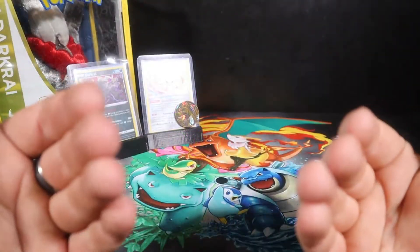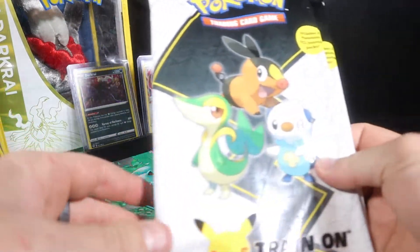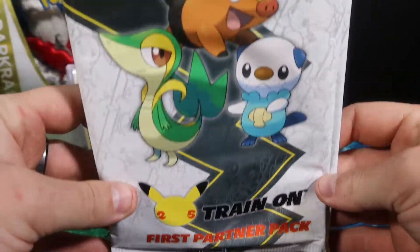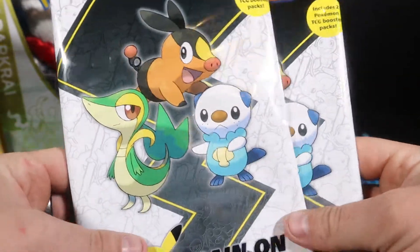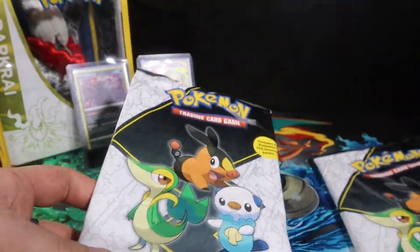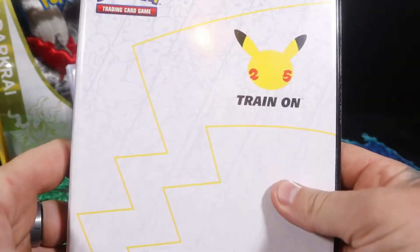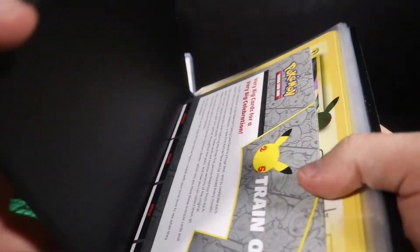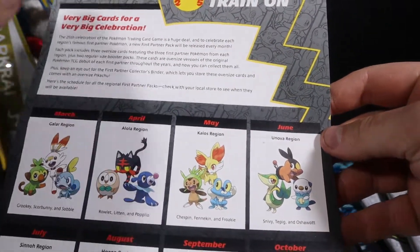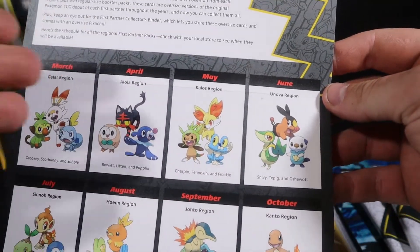G'day people on the internet, Collector Tyre here. What's finally arrived is the Unova region First Partner packs. As you guys know, if you've been following, I'm getting two at a time because I got the beautiful First Partner binder for it with our tick list. We are a bit behind — released in June, and at the time of recording this we're near the end of July.